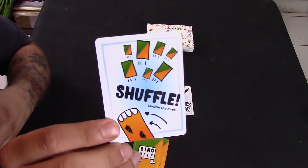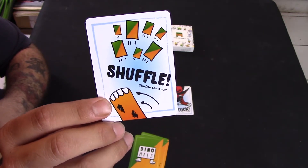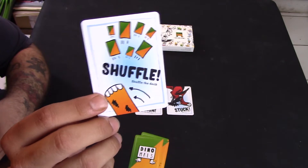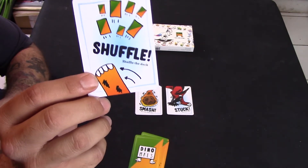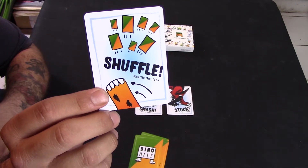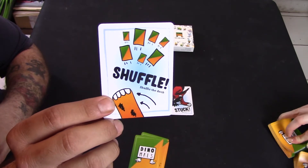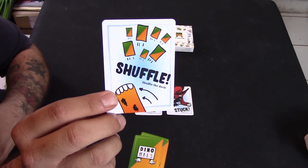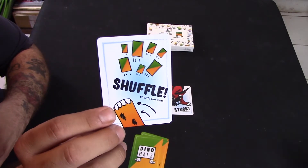The shuffle card allows you to shuffle the deck and the discards together to make a new deck. This is really useful for saving dynamo, animal, or dinosaur cards that have been discarded by other players — whether they didn't want them or were trying to mess you over so you can't make your dynamos. You get to shuffle them back in and hopefully draw them.